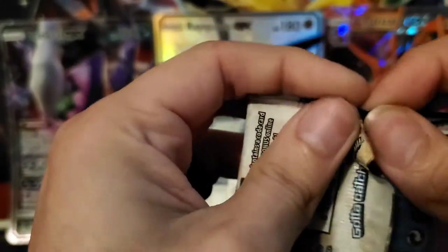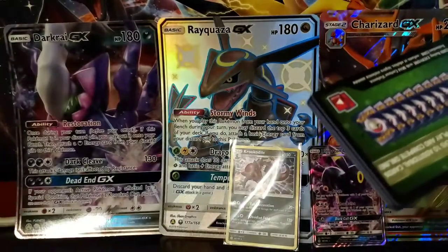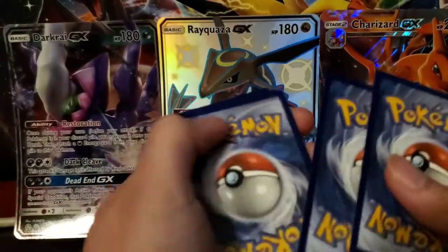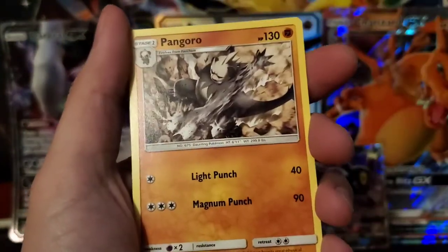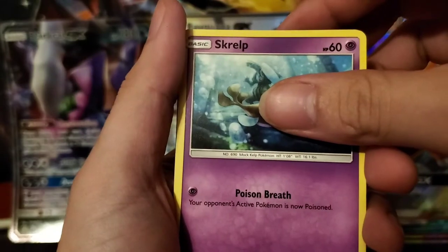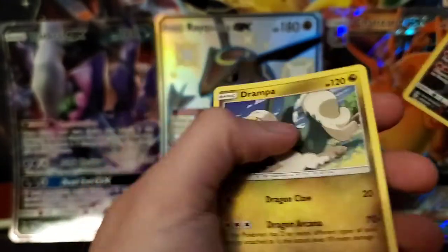We'll go with a Blastoise pack next. We've got another code card. We have a Darkness Energy, Lilipup, Jolteon again. We've got a Pangoro, Jangmo-o, Rufflet, Scrafty, Tyrantrum, Nosepass. We've got a Torkoal — don't know if I have that one — and we've got a Drapion.